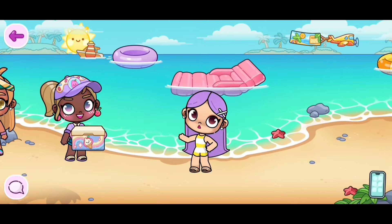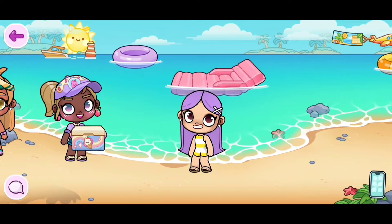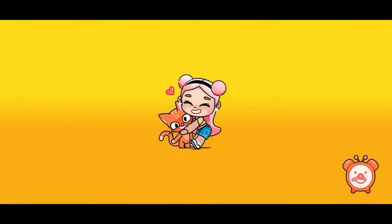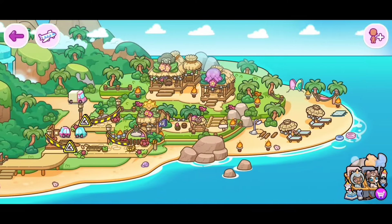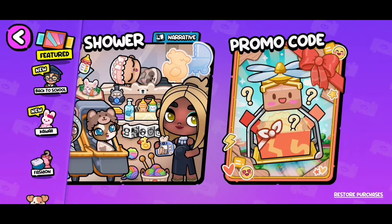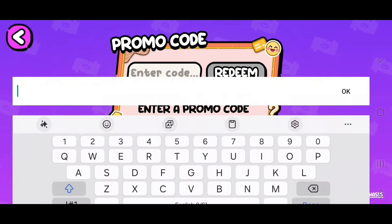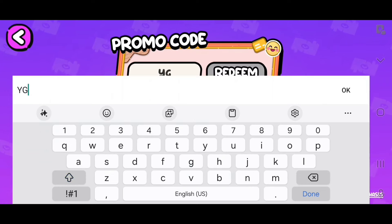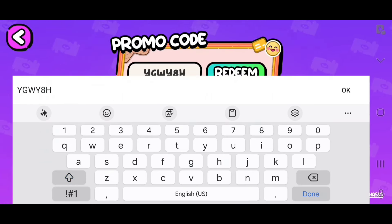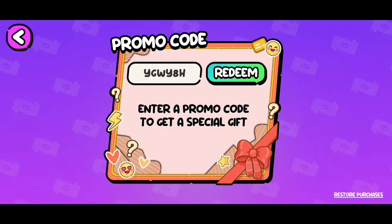Now for the next step — we're going to click on the circle on the bottom of our screen. Let's scroll, but make sure you're in the 'Feature' section. Once you scroll, go to promo code.